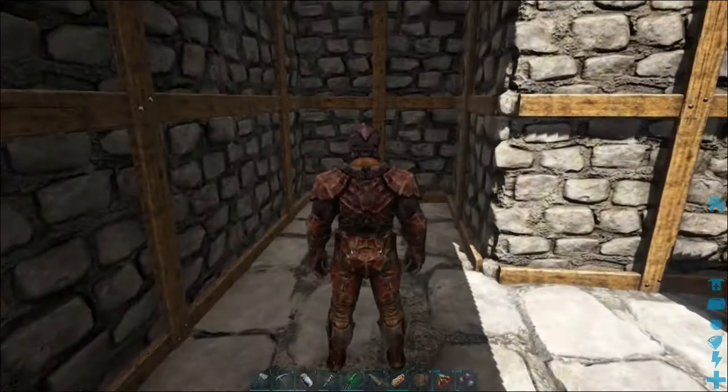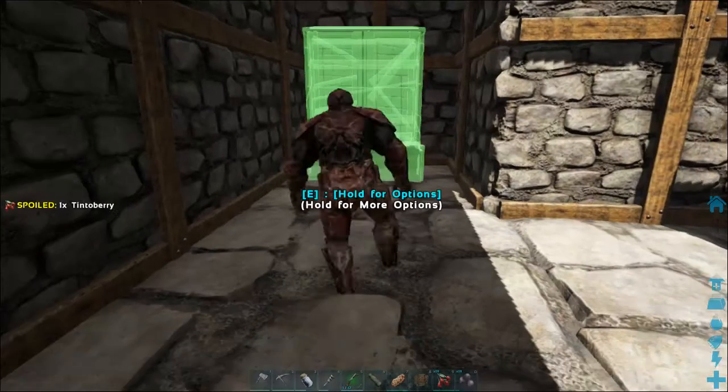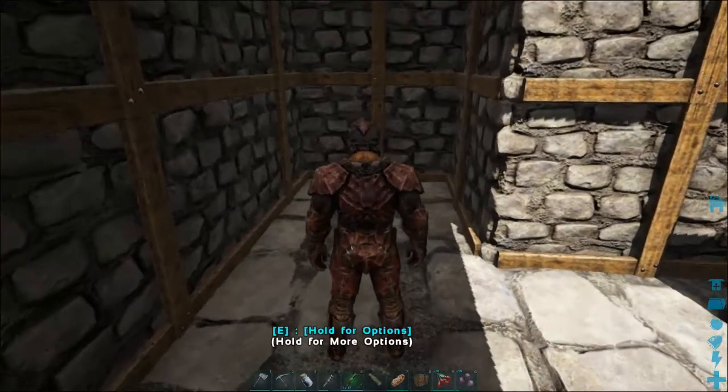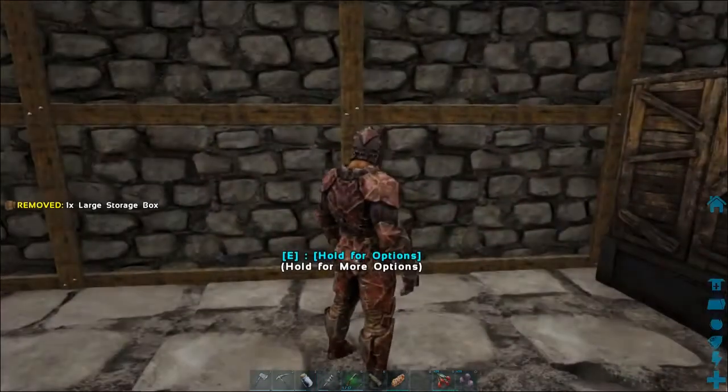To fix this, just press C or press X to crouch down, and now you can place the structure. You can see the storage box — I can place it here. This is how you fix this error.